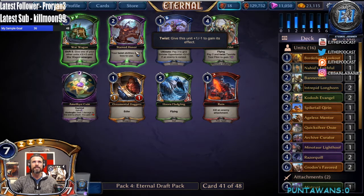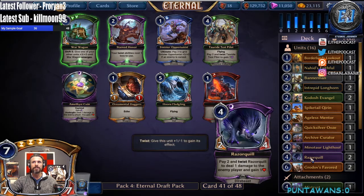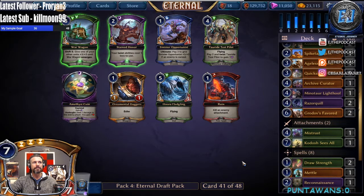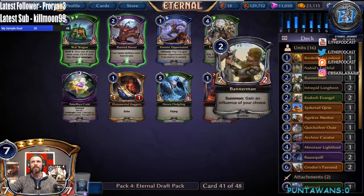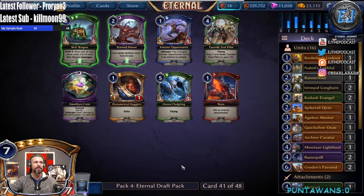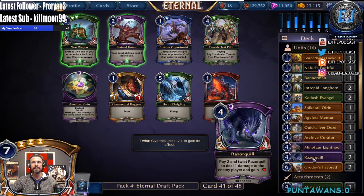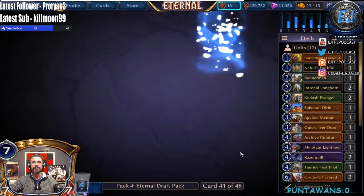Stained Honor with our double Razor Quills to combo off with our Reconnaissance — I mean, that's kind of greedy, right? That seems a little greedy. Maybe not necessarily sure — we have the Evangels and the Bannermen, we may cut it depending on how many units we're gonna get. Probably gonna take the Test Pilot here over Stained Honor. I don't like building a three-card combo — two cards as it is is already kind of dicey. So we'll take the Test Pilot.